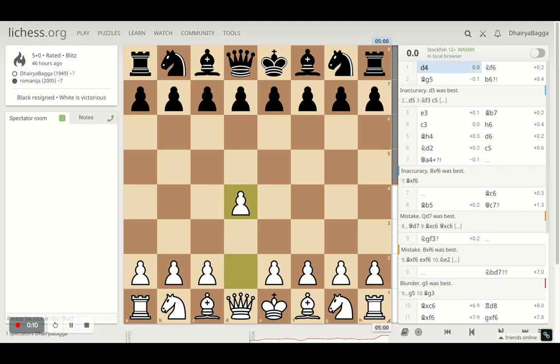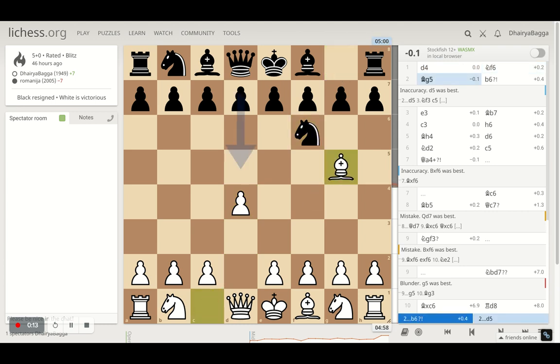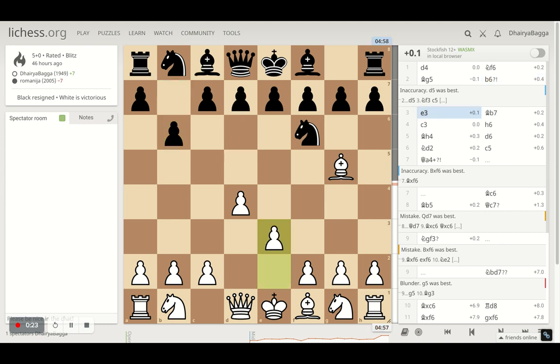I started off with d4, my opponent responded with Nf6. I went with bishop g5, attacking the knight straight away. Opponent plays b6, trying to fianchetto the bishop from b7. I went with e3, solid as always. Opponent plays bishop d7 and I play c3.